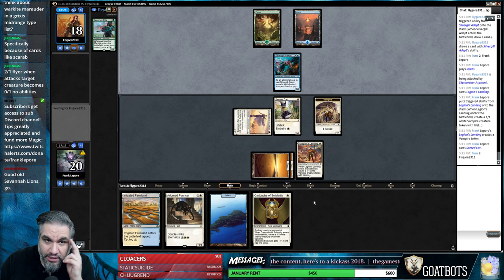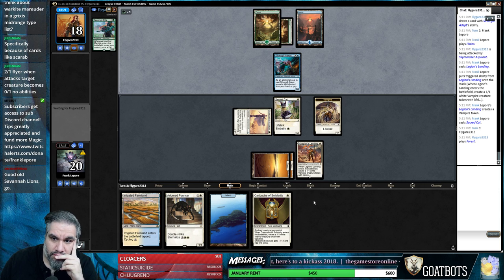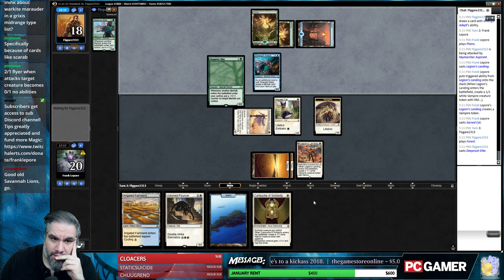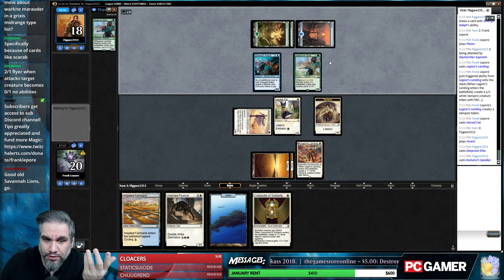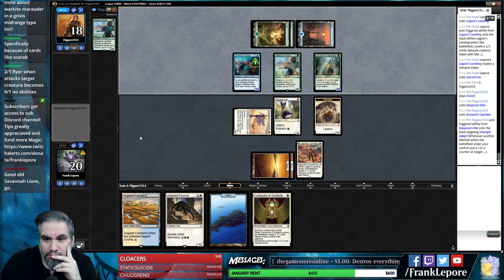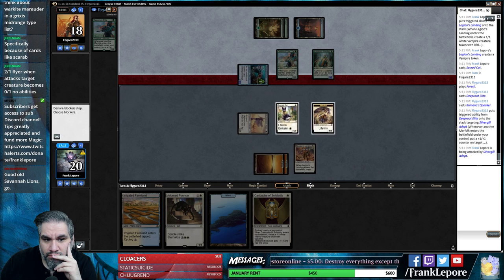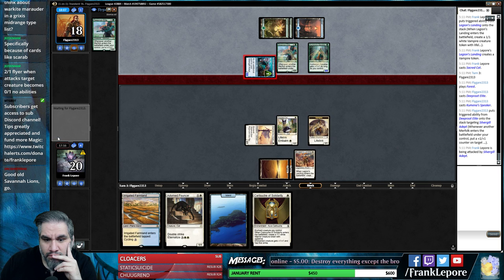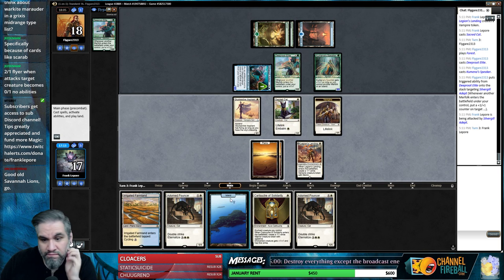Next turn I'm going to assume you're just going to play Deep Root Elite here. Unless you literally drew that in your last two turns, which you clearly did. Well, that's nice. We do get to flip Legion's Landing here, which is not nothing.